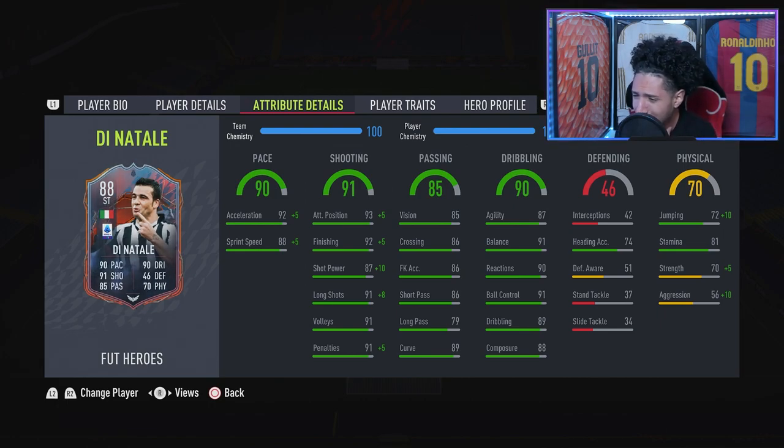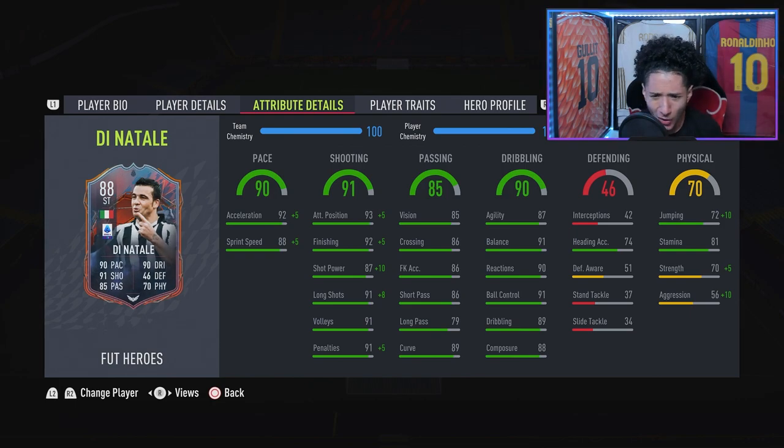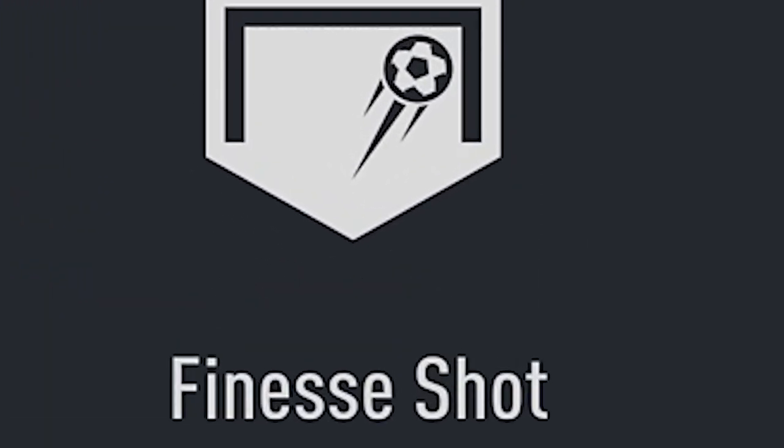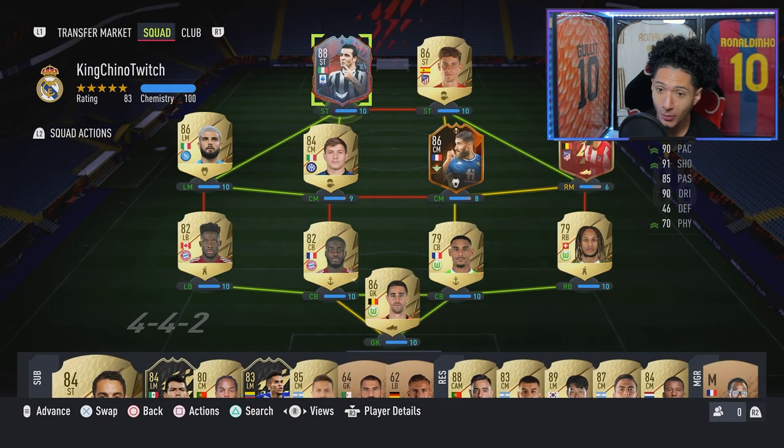Physicality: he has decent stamina at 81, it's not too bad, and he could actually jump for headers if needed. Decent strength, decent aggression. Overall, really don't see any flaws in him — everything's looking pretty good. Player traits: finesse shot trait — you know how OP that can be — outside the foot shot as well. Very very good. This is the team I've got rocking him in; you could fit him with a lot of Serie A players since there's a lot out right now.